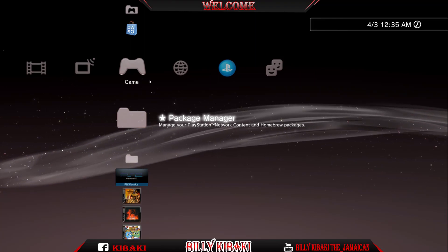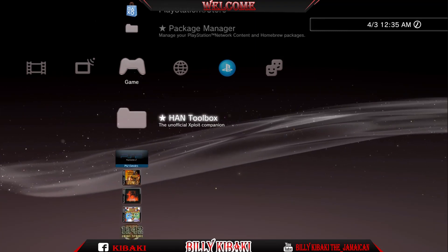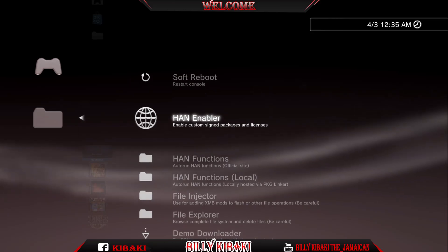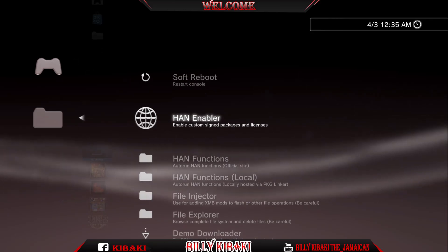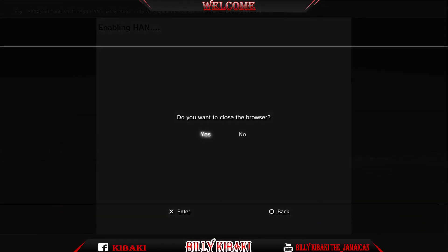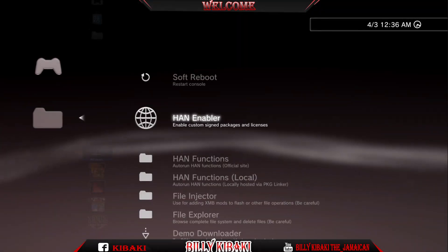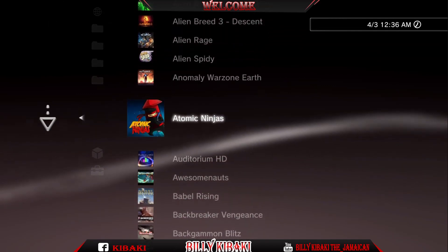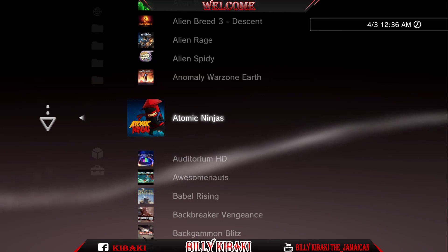Plug it on your PS3. On your PS3, you want to go to the HEN tool box and enable HEN. After that, you want to go down to the demo downloader and just install whichever game that you're trying out. Mine is Atomic Ninja.